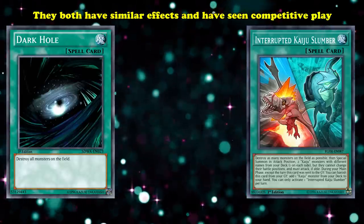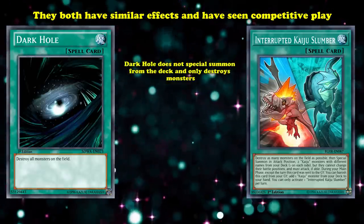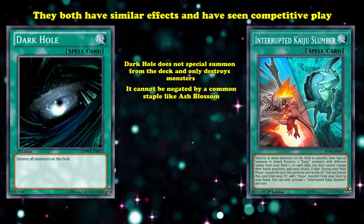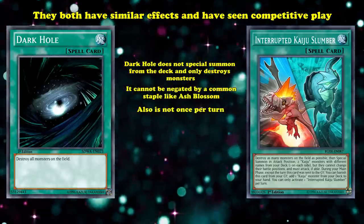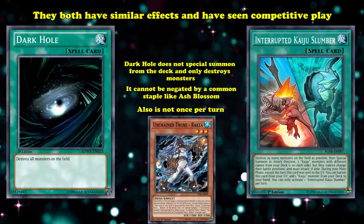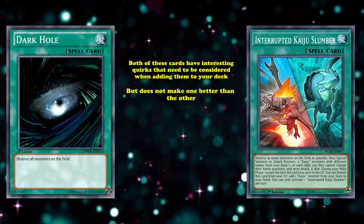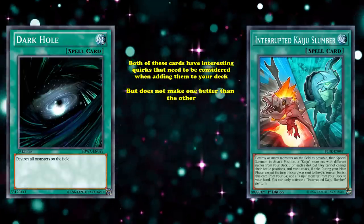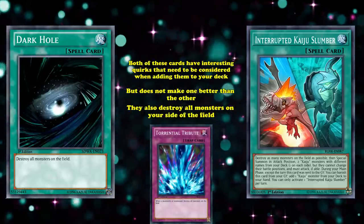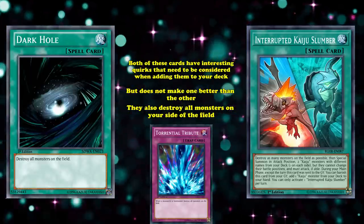But if Kaiju Slumber does manage to resolve, it leaves you in a very strong position. In contrast, Dark Hole doesn't special summon from the deck and only destroys monsters, which is still quite impactful, especially because it can't be negated by a common staple like Ash Blossom. Furthermore, unlike Kaiju Slumber, Dark Hole also isn't once per turn, which means that if your opponent controls a monster that floats into other monsters and you have multiple Dark Holes, you can activate Dark Hole twice in the same turn to ensure the field is clean. Both of these cards share the downside that, like Torrential, they also destroy all monsters on your side of the field — the more monsters you control, the less value Dark Hole or Kaiju Slumber will bring.